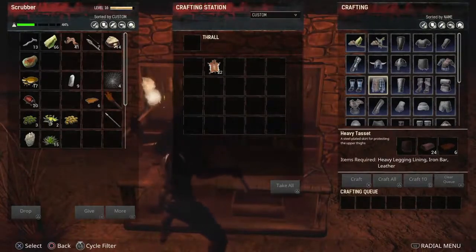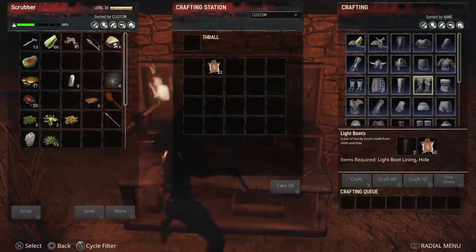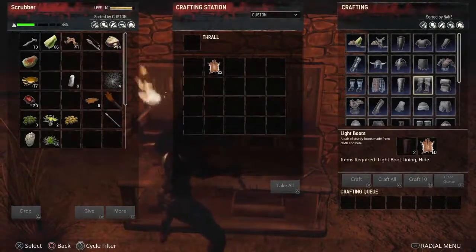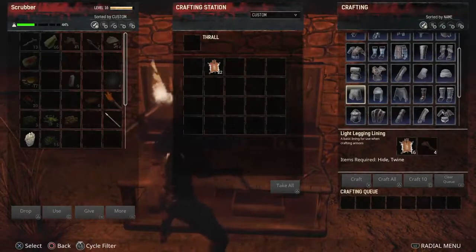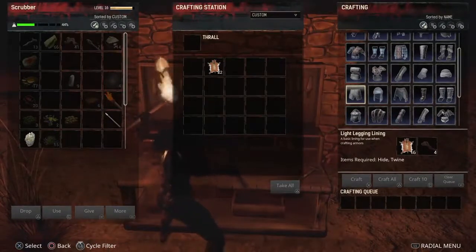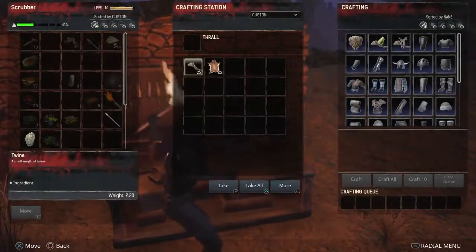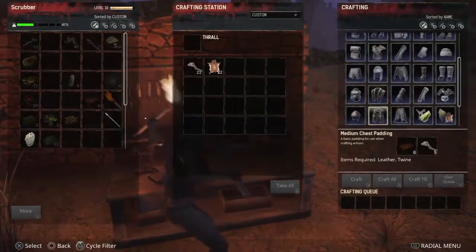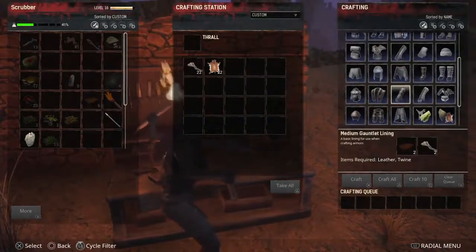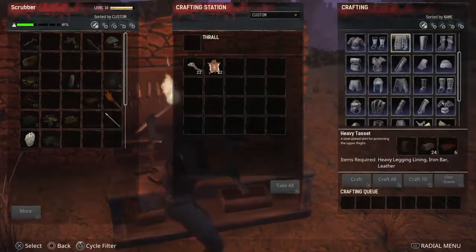Where's the heavy legging lining? Let's get her some boots first. For that I just need some hide and light boot lining. Where's the light boot lining? Eventually found light legging lining - I need 16 hide and some twine. So let's get some twine in there, I think I should have some around. Right, so we've made some twine, we've put it in here. Let's get back to our light lining if I can find it again. There we go, let's queue that.